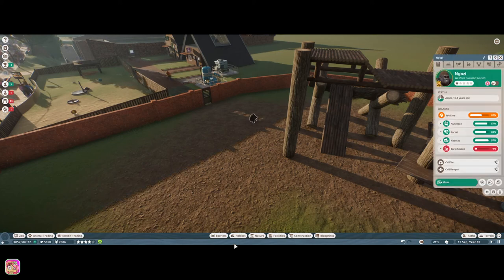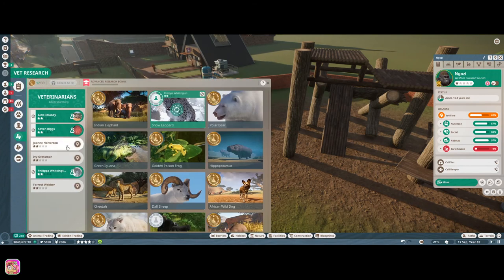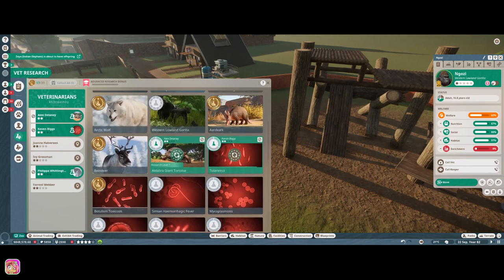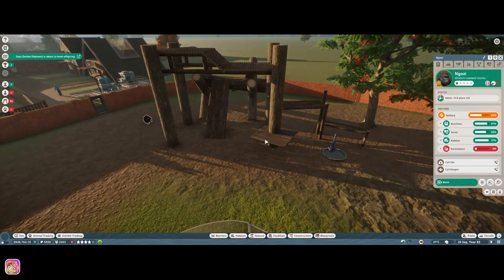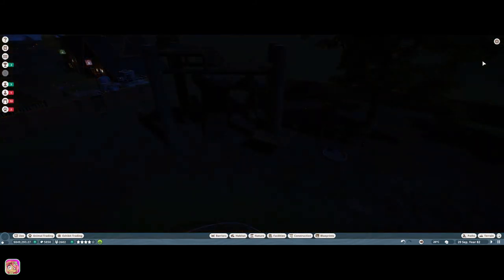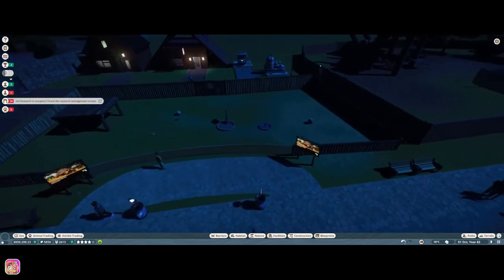One thing we do need to do is go to the zoo and vet research, and go down to the gorilla. I want to see if this keeper is going to fill up the feeder or if they're even going to do anything. It didn't do anything. I'll look and see if that's going to work, but unfortunately I think we're about out of time for this episode — we kind of had a crash in the middle and all that fun stuff.